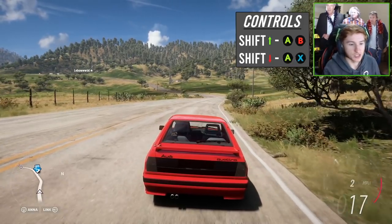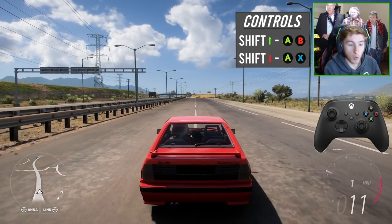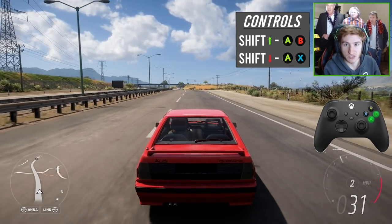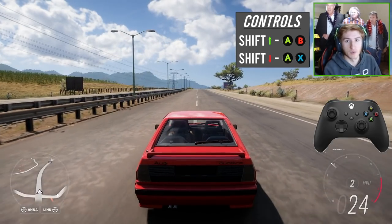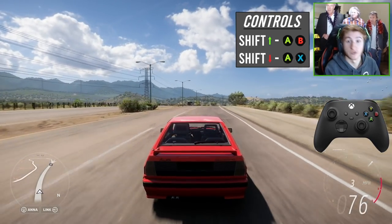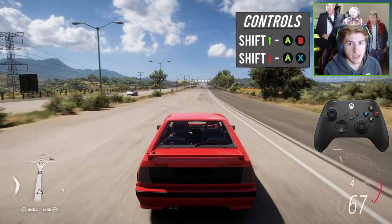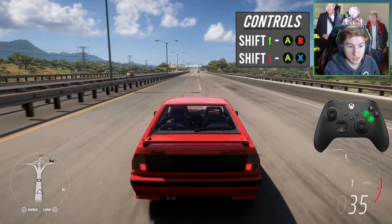Start off with some slow gear changes. Get yourself in a slow car and start practicing — go to a straight road like the motorway just to get some practice gear changes in. Go up the rev range and as soon as you want to change gear, let off the throttle, click A and B at the same time, and then get back on the throttle. For downshifting when you're braking, just click A and X. Since you're braking you're not on the throttle, so all you have to do is click A and X at the same time.